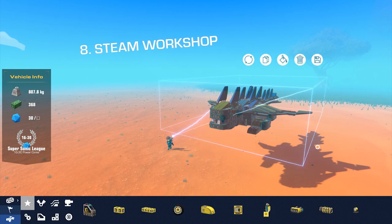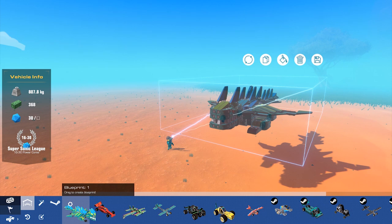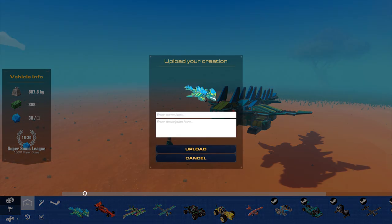Sharing your builds on the Steam Workshop is easy. Just save your build, head over to the blueprints and add it to the Workshop.